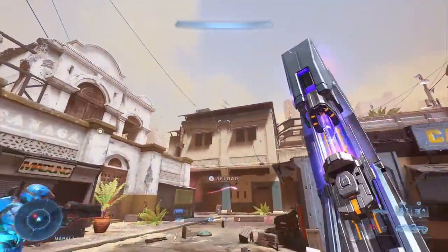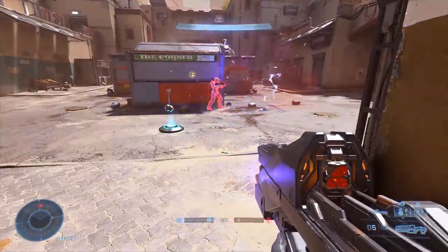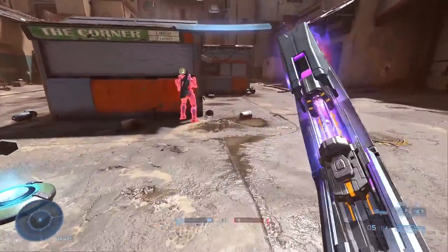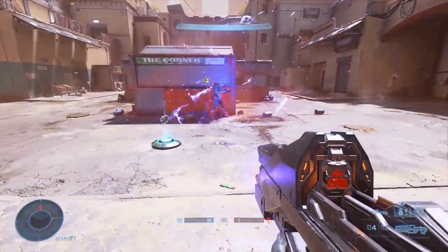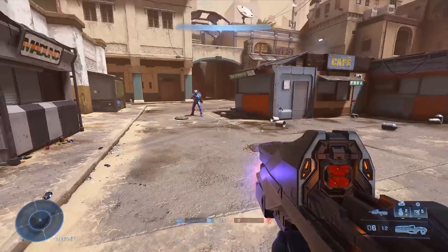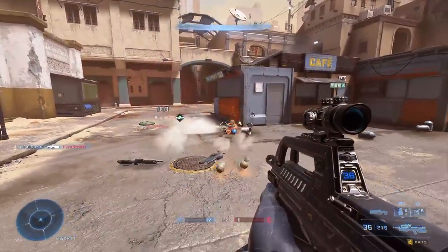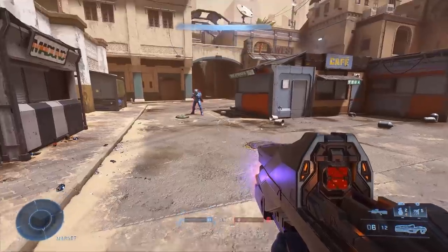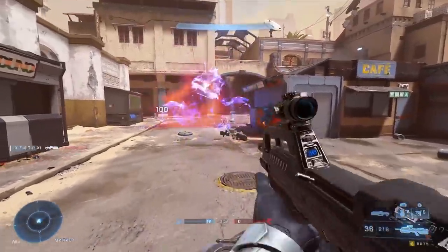Another thing to take note of — you actually don't have to be incredibly accurate with the Cinder Shot. When a grenade blows up near a target, it'll create a suction effect like a tiny black hole — you literally pull people towards the explosion. Two shots directly to an enemy or near enough will kill, but with the suction effect, you can fire off one shot, swap to a different weapon, then finish with regular gunfire while they get tagged by the explosion.